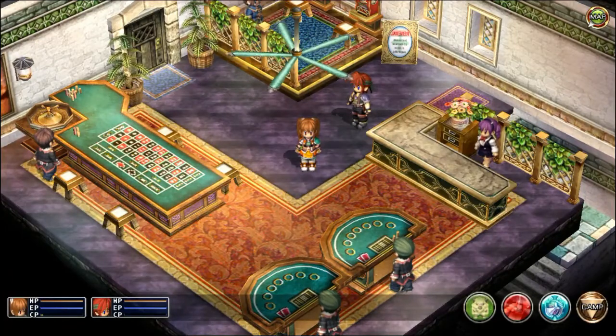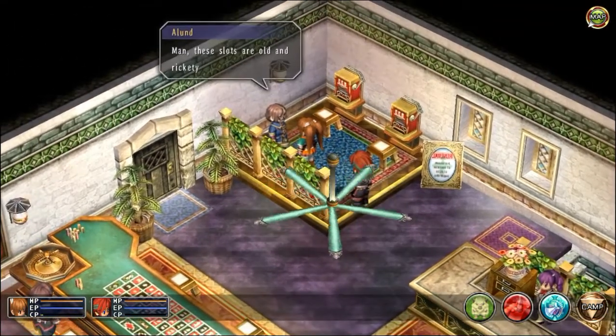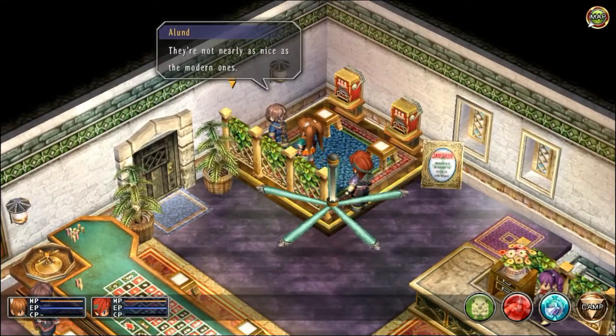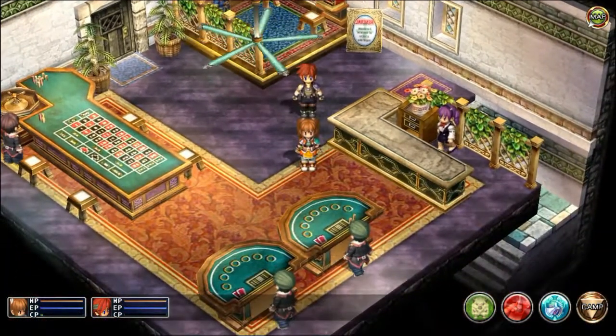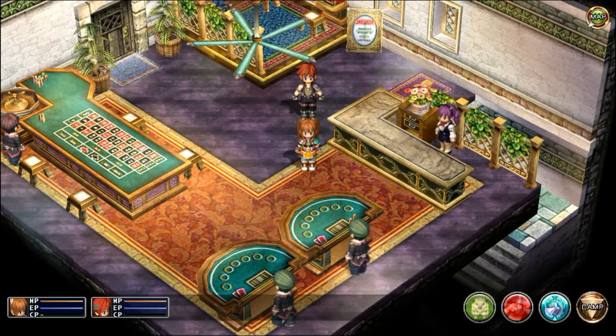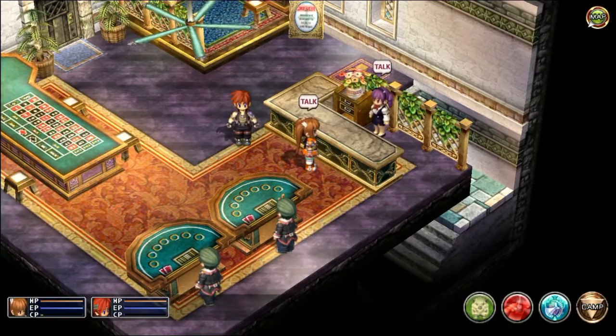We're back in Legend of Heroes: Trails in the Sky's second chapter, specifically in Ruin. In case you're wondering what happened off-camera, I went ahead and played in the casino. I figure you guys probably weren't interested in seeing me play Blackjack — the strategy for that is easily available online. It plays exactly like any other game, so there's no real trick to it.